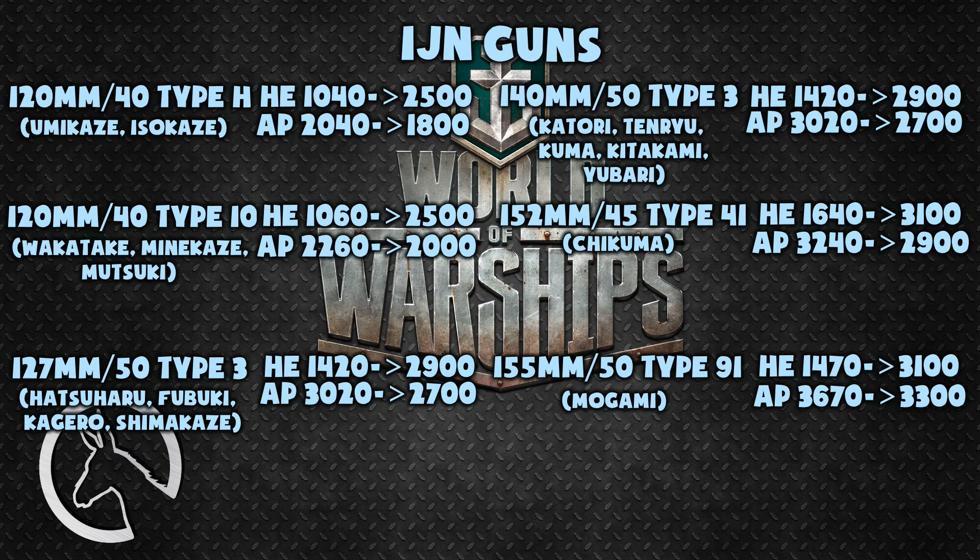Interestingly, even HE ammunition can now deal citadel hits on destroyers — so far I've not had a single situation where AP on destroyers actually dealt more damage than HE. And the 120 millimeter guns on low-level Japanese destroyers now do exactly the same HE damage as the low-tier 152 millimeter guns on American cruisers. I'm not a chemist, but an HE shell is really just full of TNT and there's only so much you can cram in. Maybe the Americans really were watering down their HE ammunition — that would be a shocking discovery for historians.